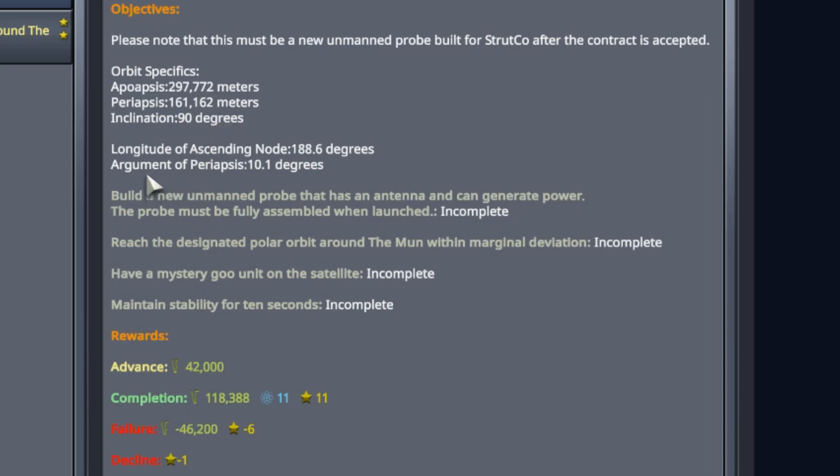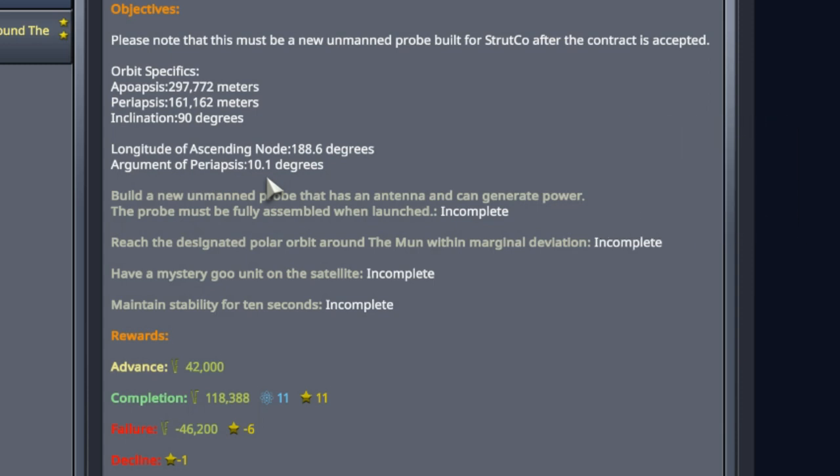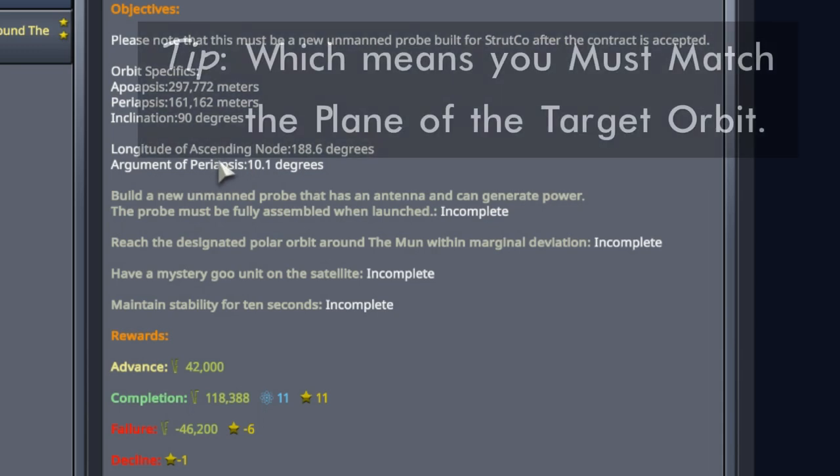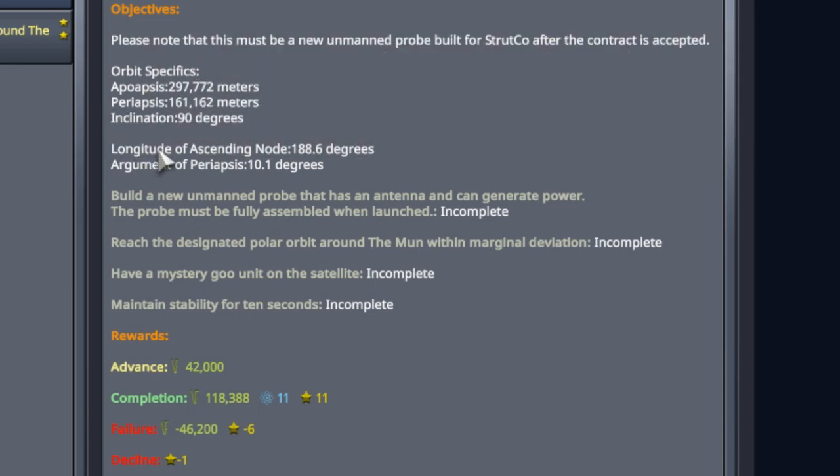We also have the argument of the periapsis, which we looked at last time - 10.1 degrees. The number itself doesn't really matter, but the practical upshot is that we need to get the periapsis in a very specific spot. We also have the longitude of the ascending node, which means the ascending node needs to be in a specific spot too. Taking all five parameters together, you really do have to match exactly the orbit shown in the animation.